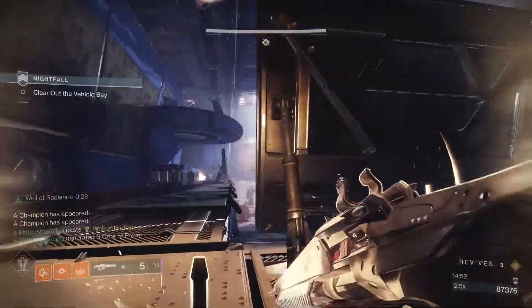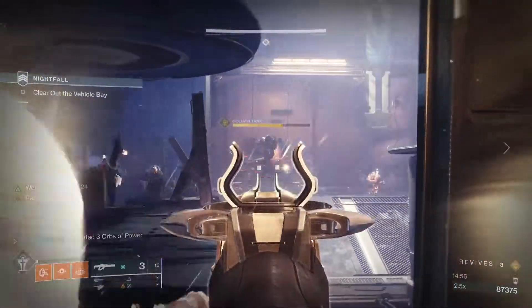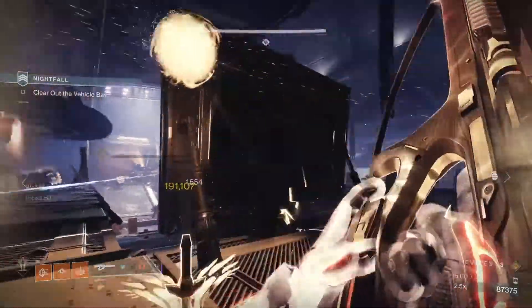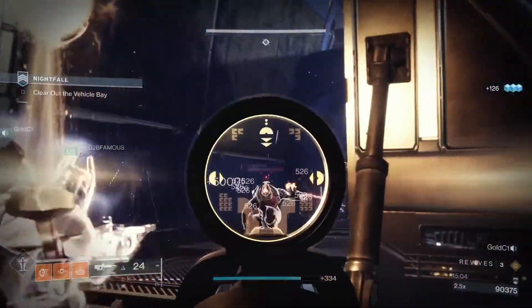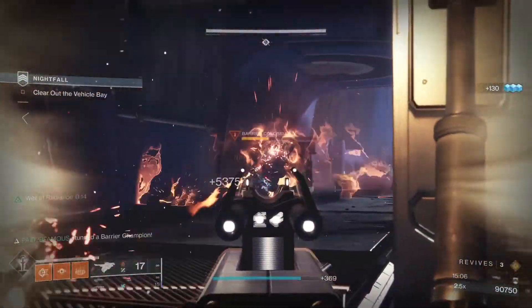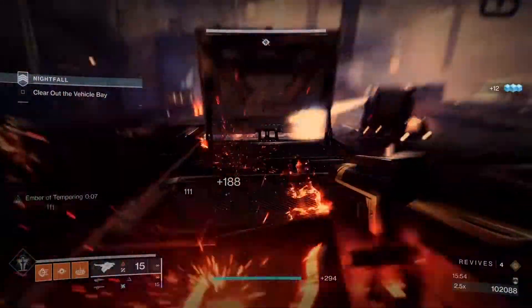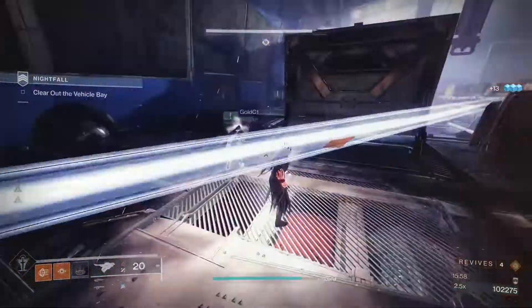Two tanks will come out of the big door to the right and left with more adds, the snipers will be back, and a champ on each side. Drop a well or bubble behind cover and use that heavy to melt one of the tanks as fast as possible. Then clear snipers, then legionaries, and more dogs will come out soon. When all the nearby adds are dead, focus on the second tank and clean up what's left. Use those supers to chain orb drops and keep them coming.